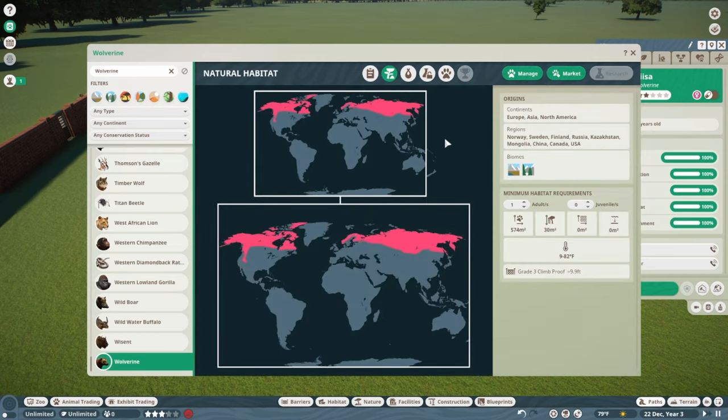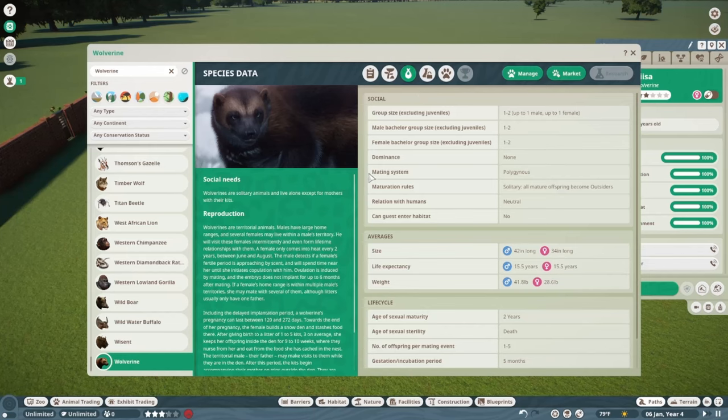The Wolverine is considered least concern due to its widespread range, although its numbers are declining overall due to hunting and habitat loss. The European population has declined so significantly it is considered vulnerable. Surprisingly for a small animal, you need a bigger land requirement than you'd anticipate, and they also need some climbing. You'll need a grade 3 climb-proof fence, and there's a really huge temperature range. The space goes up by a pretty good amount per additional Wolverine.